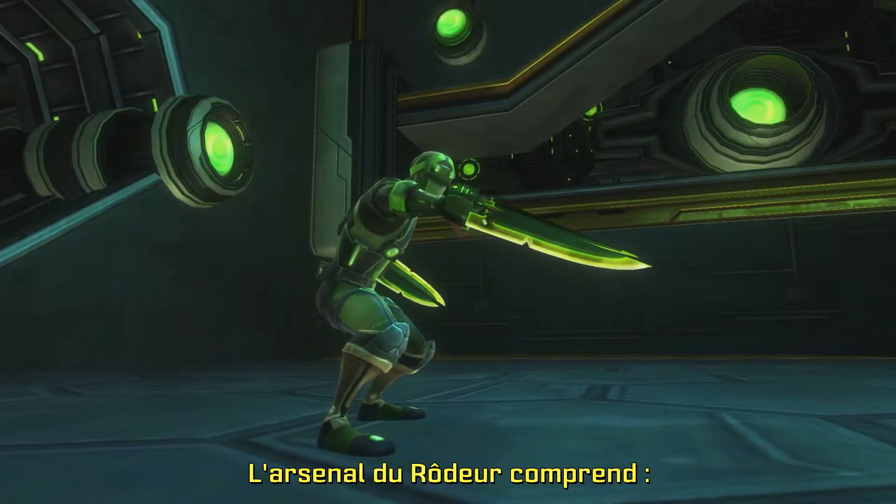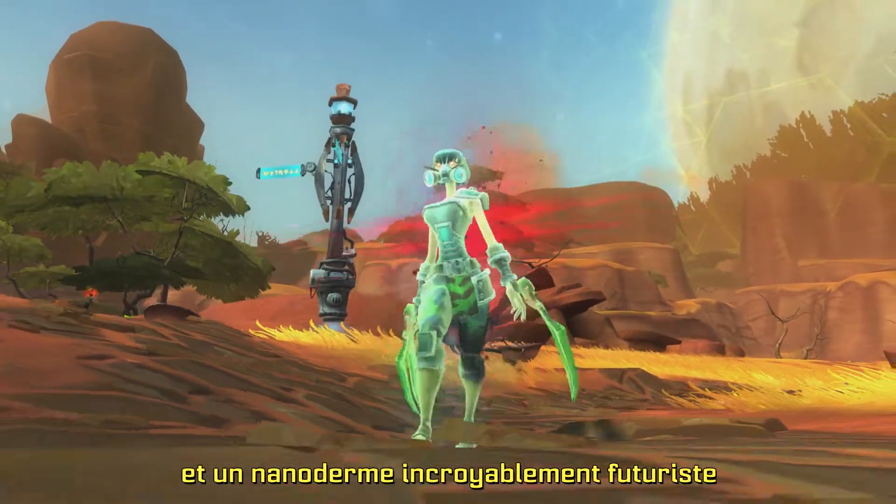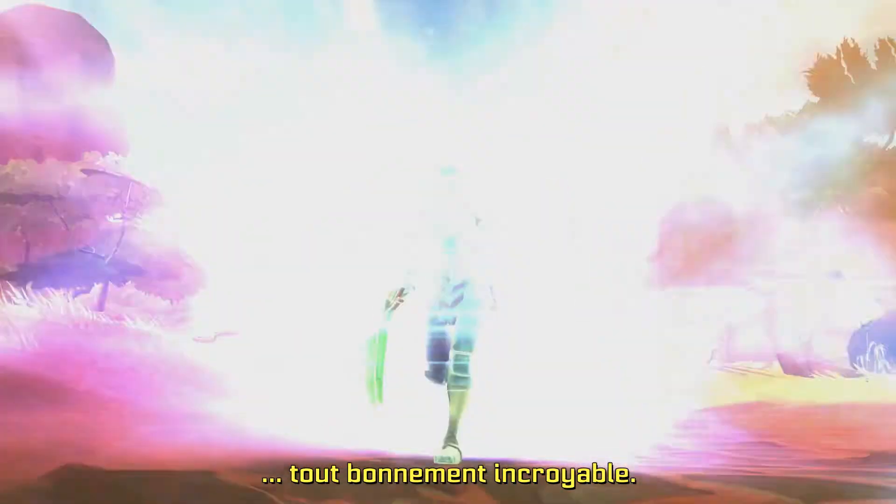The Stalker tool belt comes with retractable claws, high-tech gadgets, medium armor, and ridiculously futuristic nanoskin. It's ridiculous.